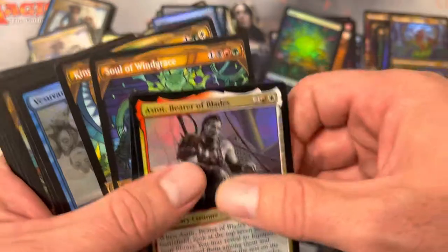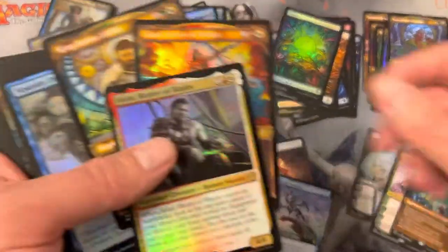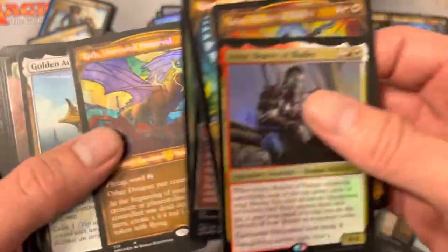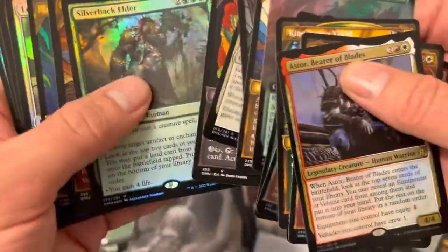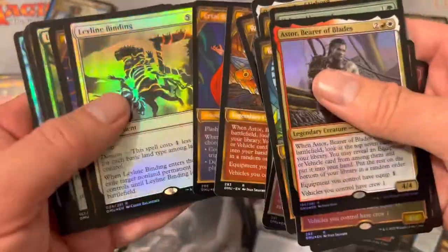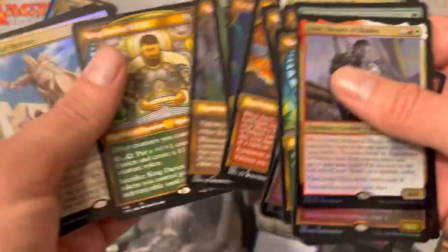This guy will be a dollar forever because he's useful — he's a Boros commander, and if you open a couple packs of this set you have a ton of them. Soul Wind Grace. The Vesuvian Diplomacy — love to see you. Oh wait, I didn't pull my other Vesuvian Diplomacy — that's a mythic, I'm just a silly guy. Riff. Do do do — oh, Silverback Elder in foil! Our mythics are treating us pretty right. Ley Line Binding — not bad, this is pretty good.